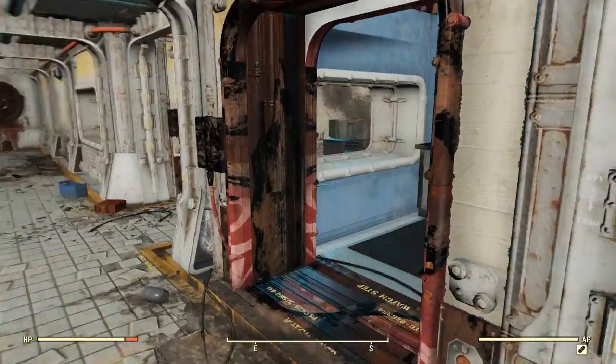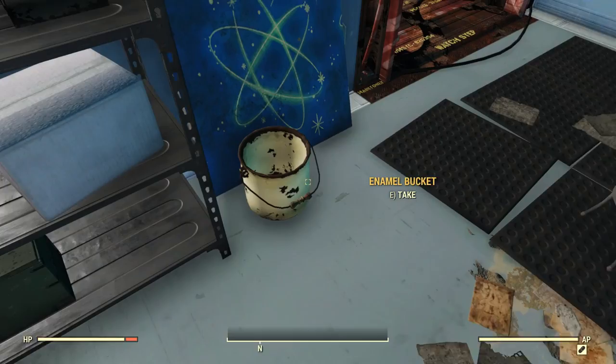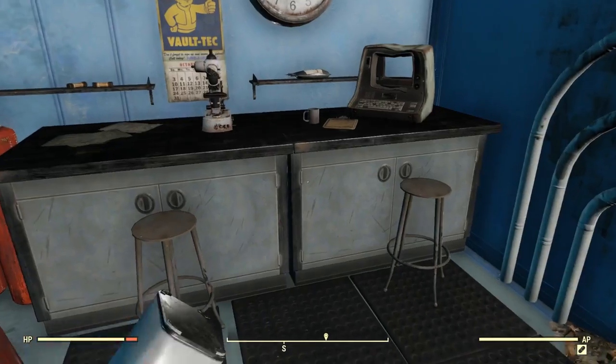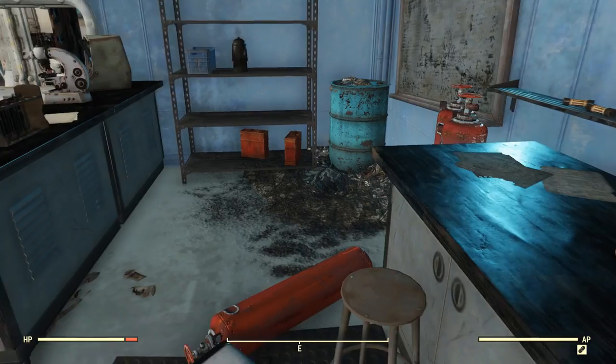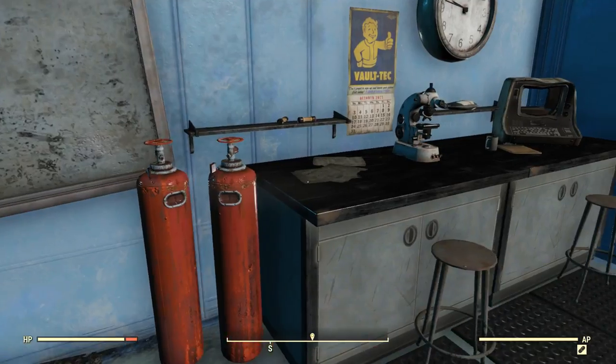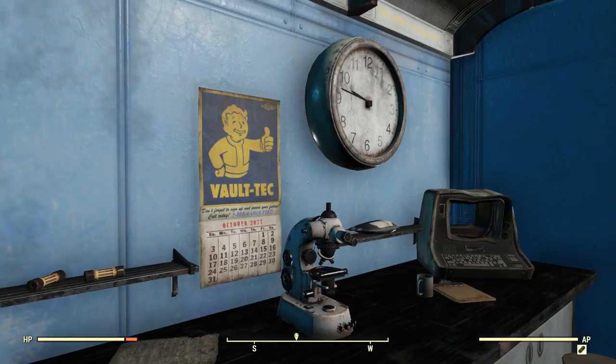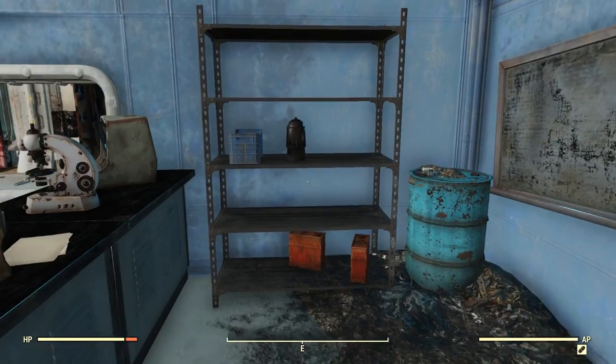So we came down the stairs. Let's go down this little corridor. Oh, we got like a little lab. It'd be crazy to find plans down here — I'm going to assume we're not going to, but we're going to be looking over everything. There's a Vault-Tec calendar — 1-800-4-VAULT-TECH. I don't know if you actually call that number, if that's something that actually picks up.